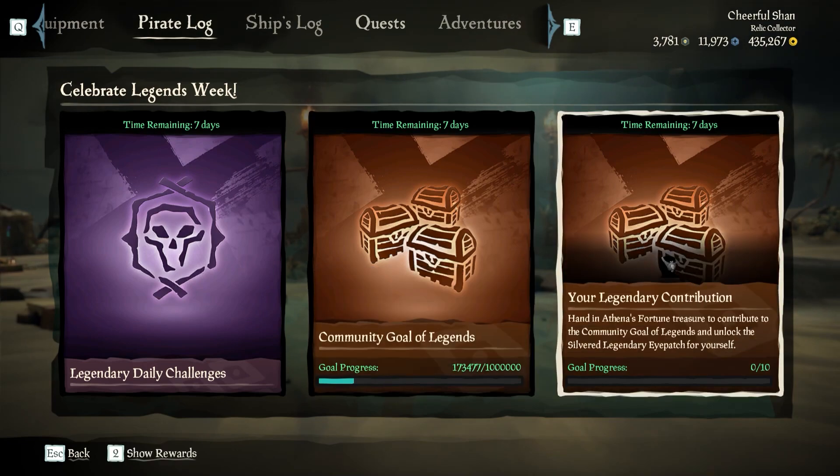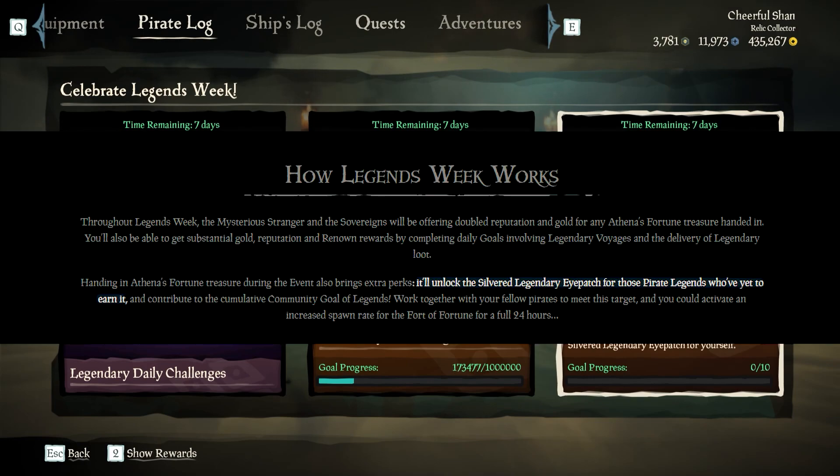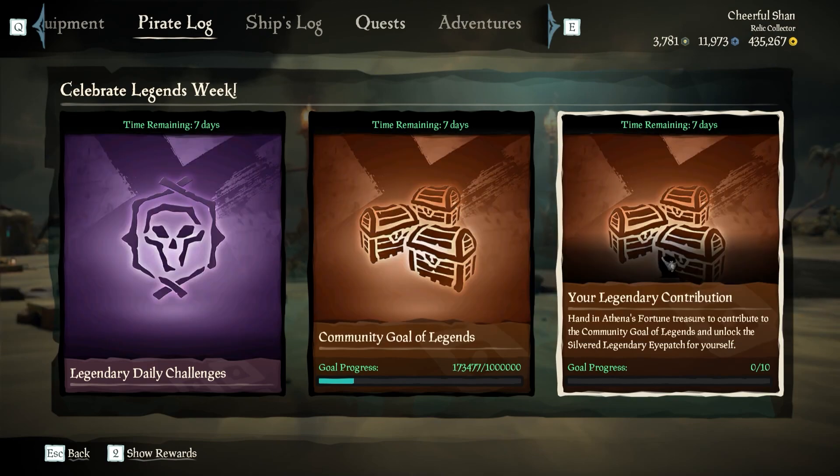There's also a reward for contributing to the Community Goal. If you sell 10 Athena's Fortune items, you will unlock the Silvered Legendary Eyepatch — which, by the way, is the eyepatch from last year's Legends Week, so you might already have it. Nothing in this challenge says it's locked to Pirate Legends, which would suggest all players can get the eyepatch. But in another paragraph on the website, it says it'll unlock for those Pirate Legends who have yet to earn it. So I'm not actually sure if this is Pirate Legend locked or if all players can get it — if someone could confirm that in the comments, that would be great.